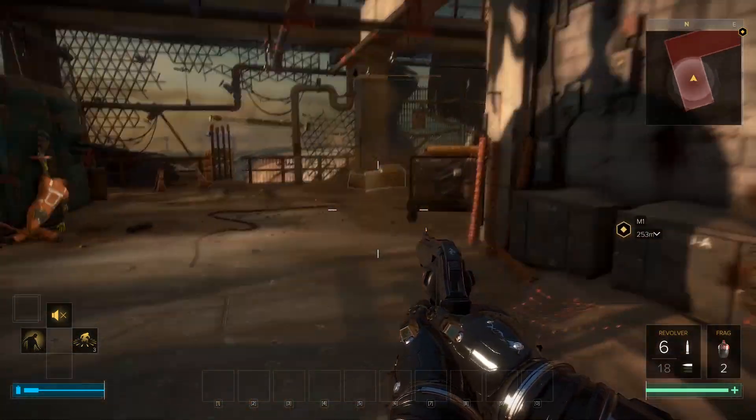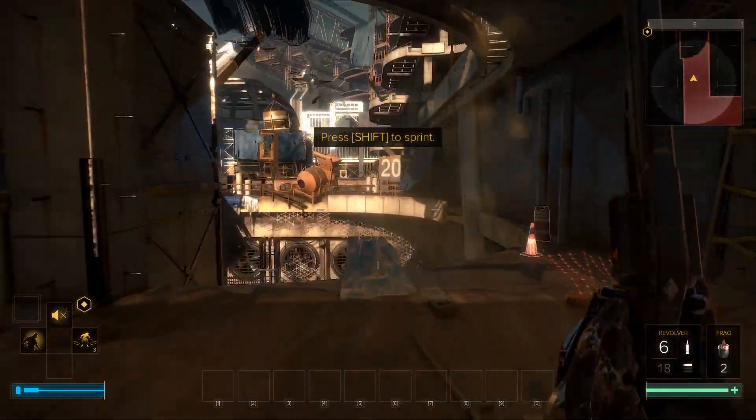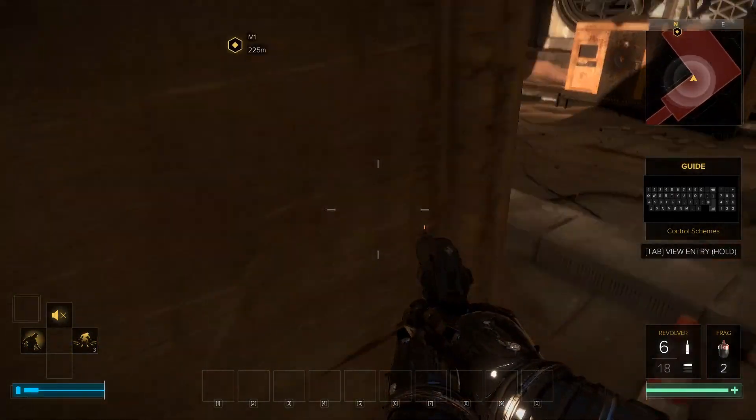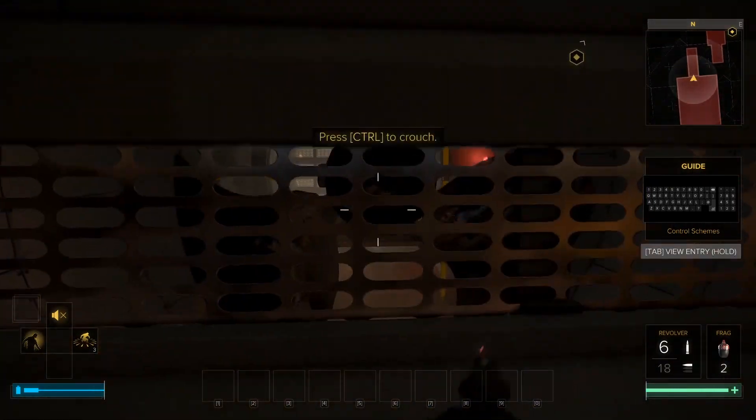Deus Ex Mankind Divided was released in late August and is a follow-up title to a very successful game from 2011 from Square Enix. This game was incredibly well received by critics and is built on the new Dawn engine. Impressive visuals keep the game looking cleaner and sharper than the previous Deus Ex title.